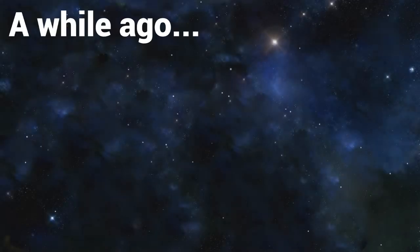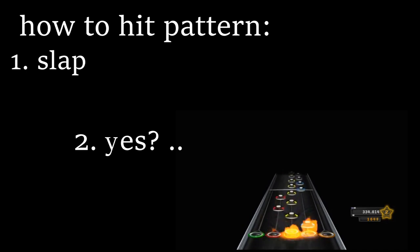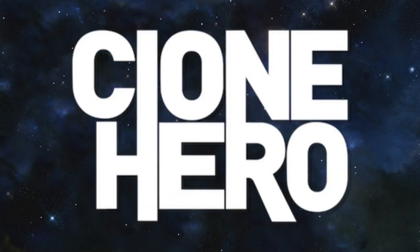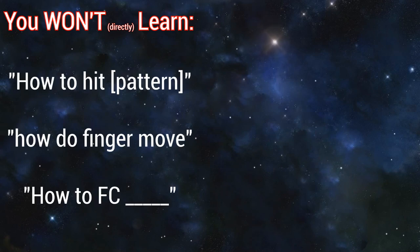Hey everyone! A while ago I had the idea to create a series that detailed how to get better at Clone Hero through the means of explaining how each pattern is performed, as well as tips and tricks on how to improve your overall ability along the way. Now that I'm a bit more experienced in terms of gameplay and understand the concepts of improvement a bit better, I feel I'll be able to better explain the nuanced details that build the core foundation for improvement in really any game that you want to improve your skill on drastically, though more specifically in this case, Clone Hero. This isn't going to be your standard 'how to hit a descending triplet tap like this' tutorial series.